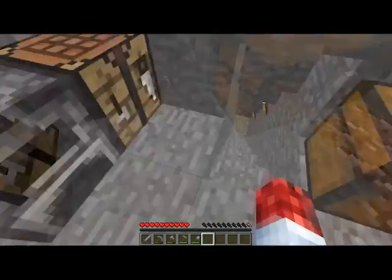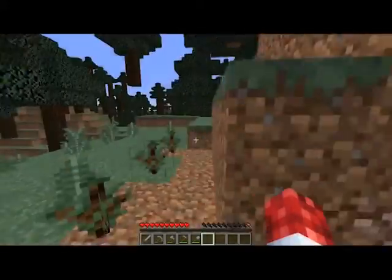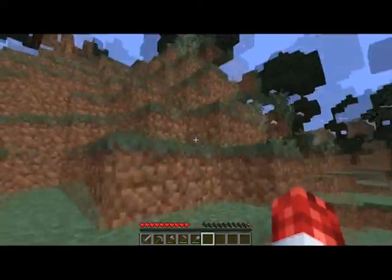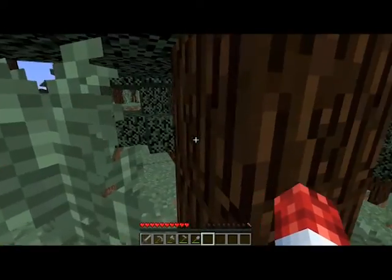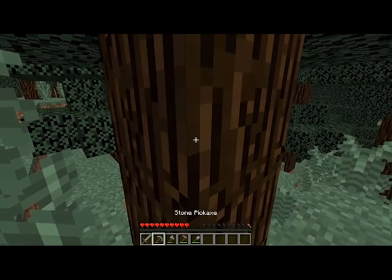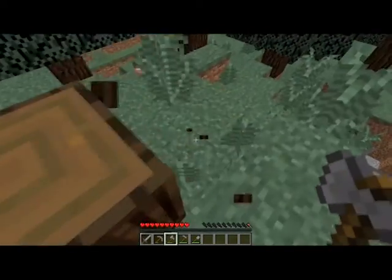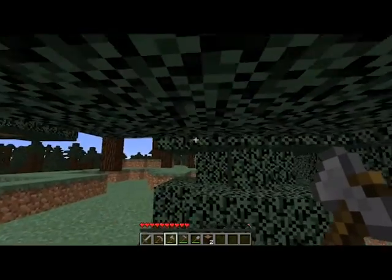Okay guys, so let's actually get started with the episode. I think I'm going to get some more wood, chop down a tree, and then try to make some coal so that we can make torches, so that we can do more mining. That's kind of a problem right now.